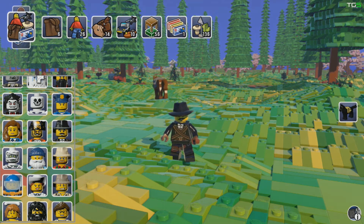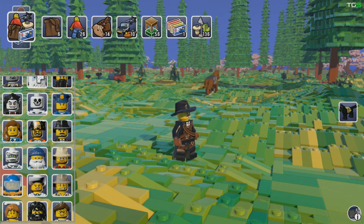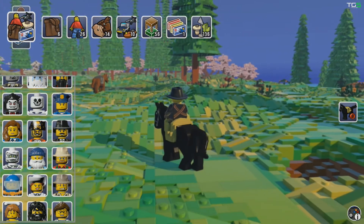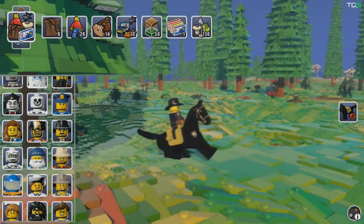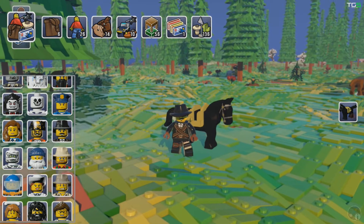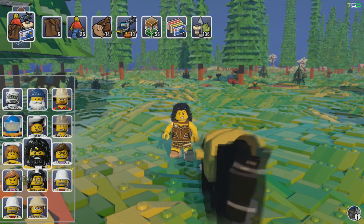If you look to the right of the screen you can see a black horse. If I press the B button right now — check this out — he whistles and his trusty steed comes tearing along. Very nice! Some of these characters have unique features, some don't.